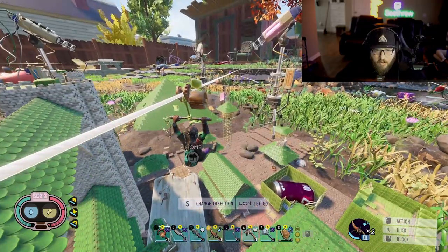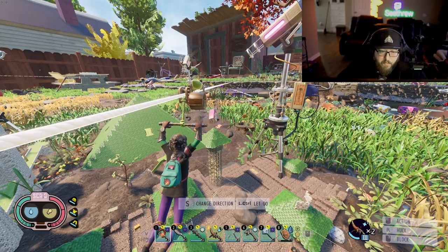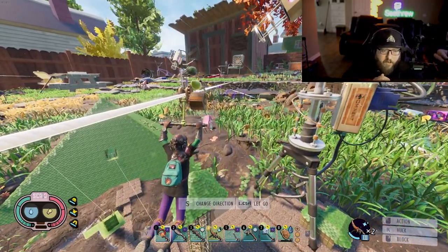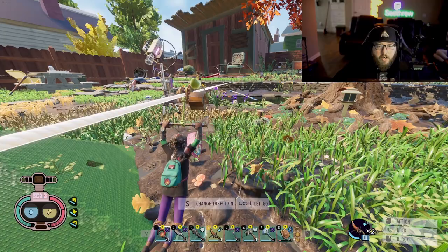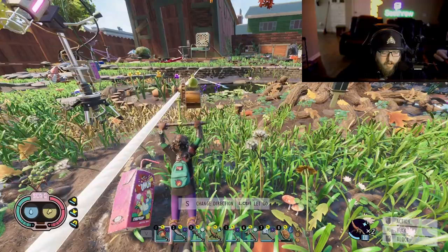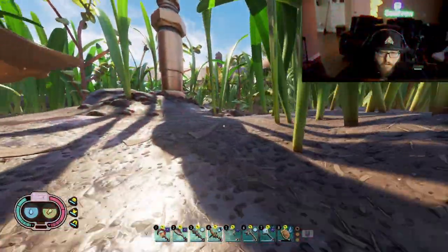There are two different places here where we can get a good chunk of lint. The first place we're going to go is the floor mat on top of the porch, and then from there we're going to go to the undershed, and I'll show you guys what I do to get a bunch of lint.